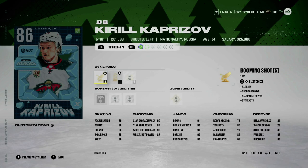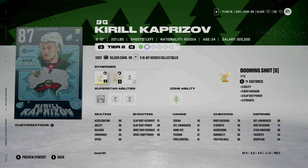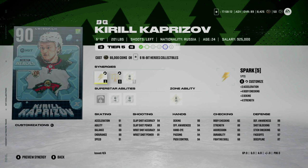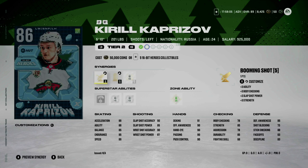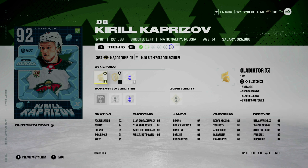Our first master set item is Kirill Kaprizov at 86 overall. These are going to start off and look very similar to the last set we had in the 22 Under 22 players — it requires five 16-bit collectibles, six to get up to an 89, a 90, and then 14 for the last upgrade. The cost is literally a complete mirror of what the last set was.